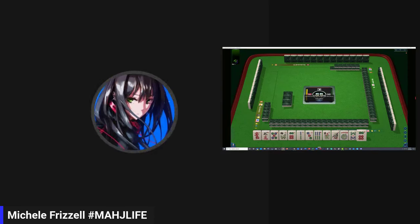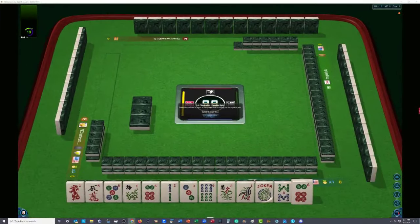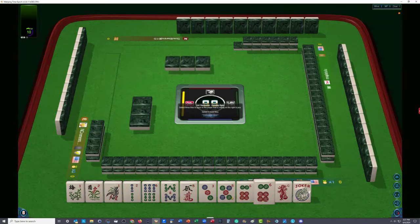I'll go full screen so you can see these tiles. Let's see what we have to work with. I always look for multiples. We have flowers and six dots. I'm thinking we can play five, six, five, six of some kind.